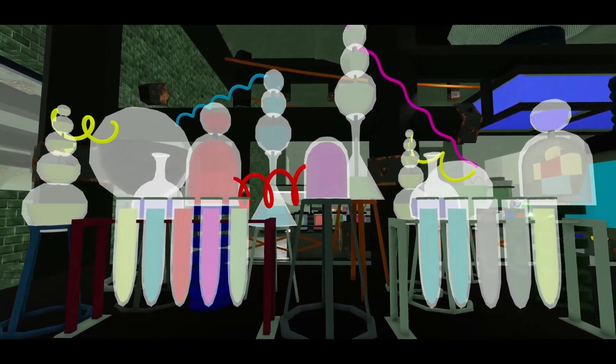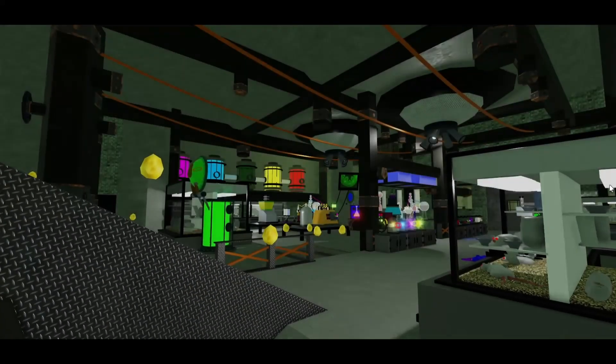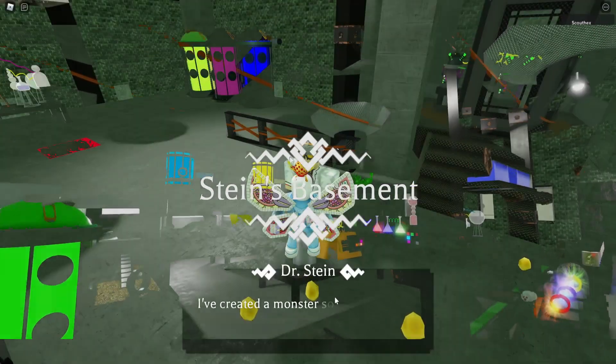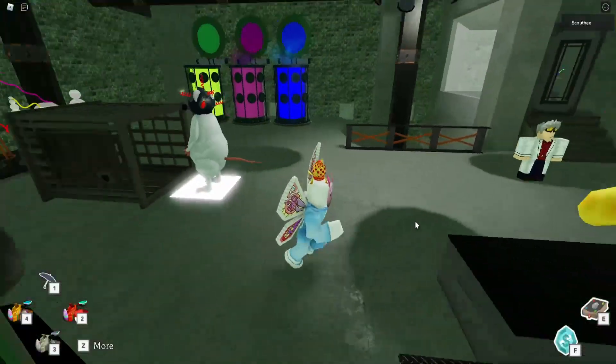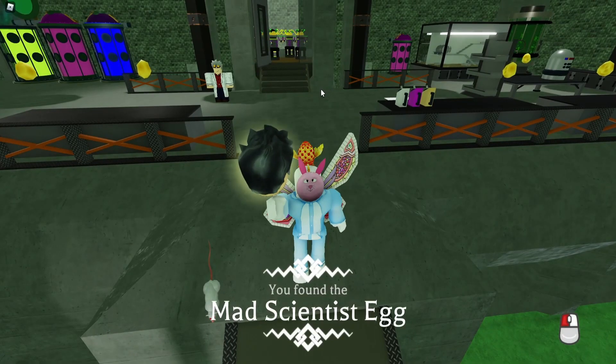Now the subworld: Stein's Basement. This world has one egg. To get it, you had to trap a horrifying rat in a cage three times, which was pretty easy. This world was not too fun because the rat kept glitching.